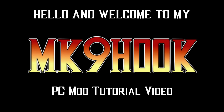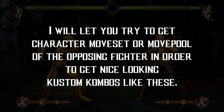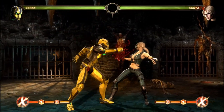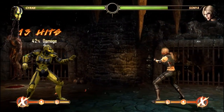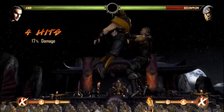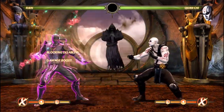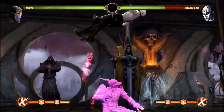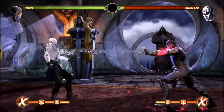Hello and welcome to my MK9 PC Hook Mod tutorial video. This will let you copy the character moveset or movepool of the opposing fighter in order to get nice looking custom combos like these. Pretty decent, huh?